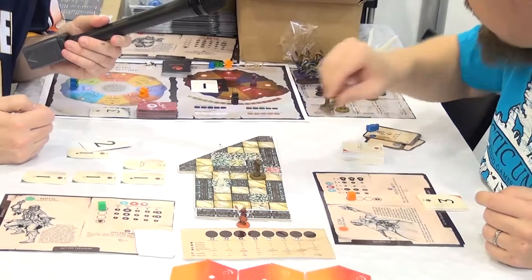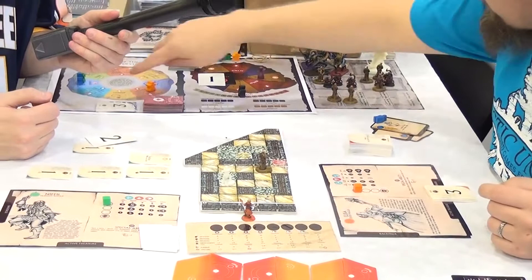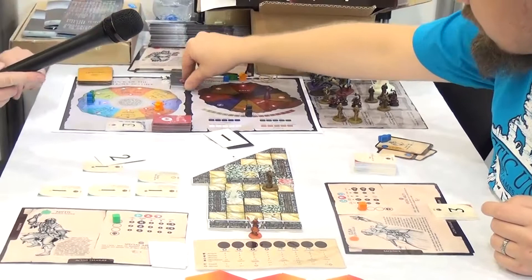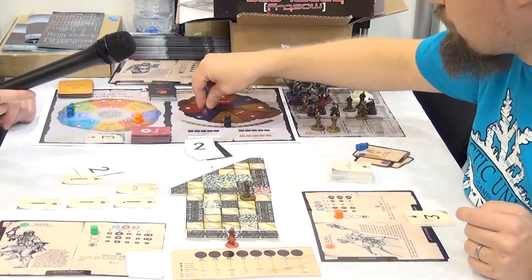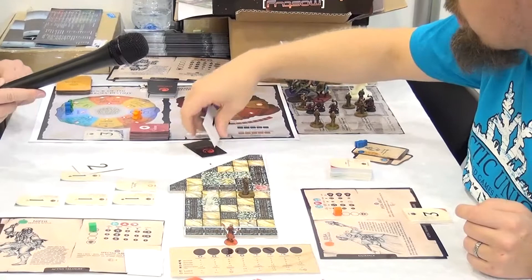Once all the heroes have done one action, it's time to see what the monsters do. They take one card, and today monsters do two actions — they first attack and then move. Another card result might be spawn and attack, or another result would be only move. Monsters are controlled by the response deck as well, so this is a very multi-purpose deck used in this game.